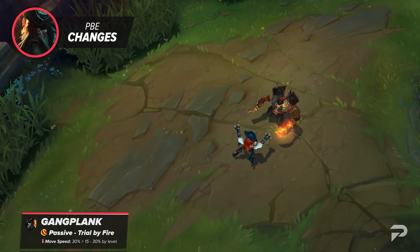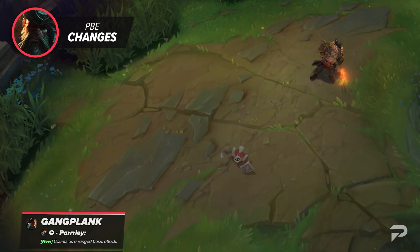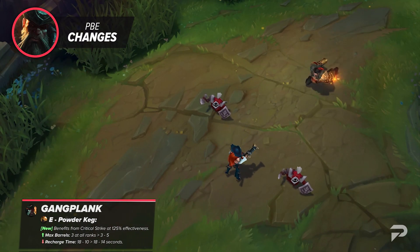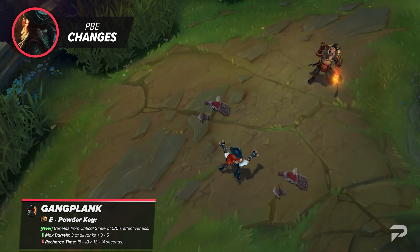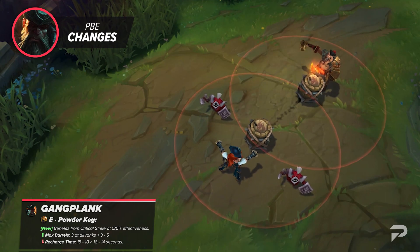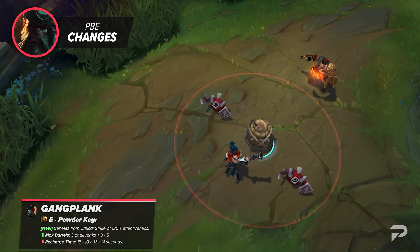His passive is getting nerfed by having its movement speed change from a flat 30% to a scaling 15–30% by level. GP's Q is going to be changed so that now it counts as a ranged basic attack, which will now influence a few things such as Tiamat and Grasp of the Undying. Now his biggest changes are going to be with his barrels — they will now benefit from Crit Strike at 125% effectiveness, and alongside this, GP will now have the ability to carry a total of 5 barrels. To compensate for the extra barrels, their recharge time is being increased by 4 seconds at max rank. This will overall boost GP's damage in the late game and allow him to have far more playmaking potential.